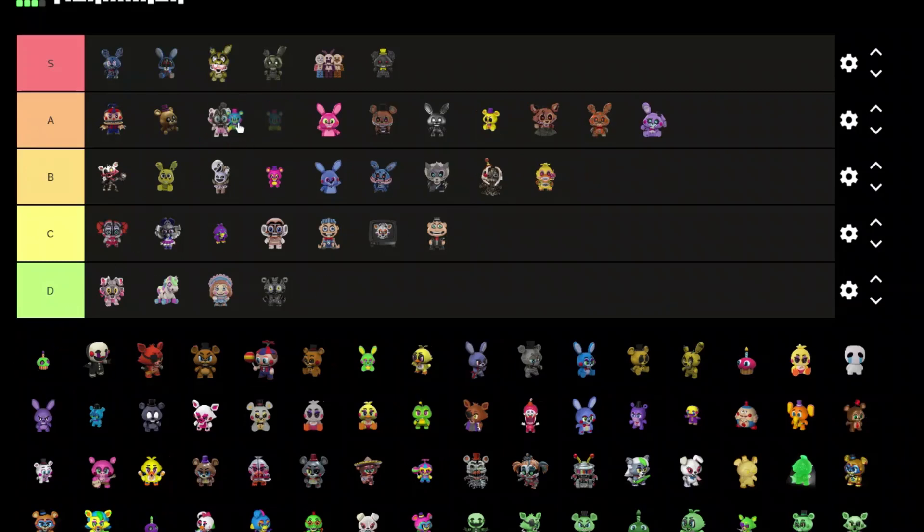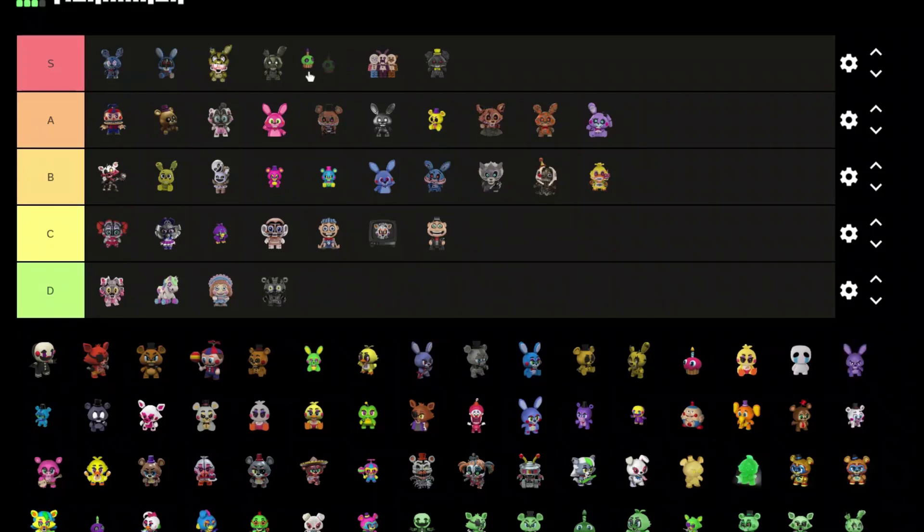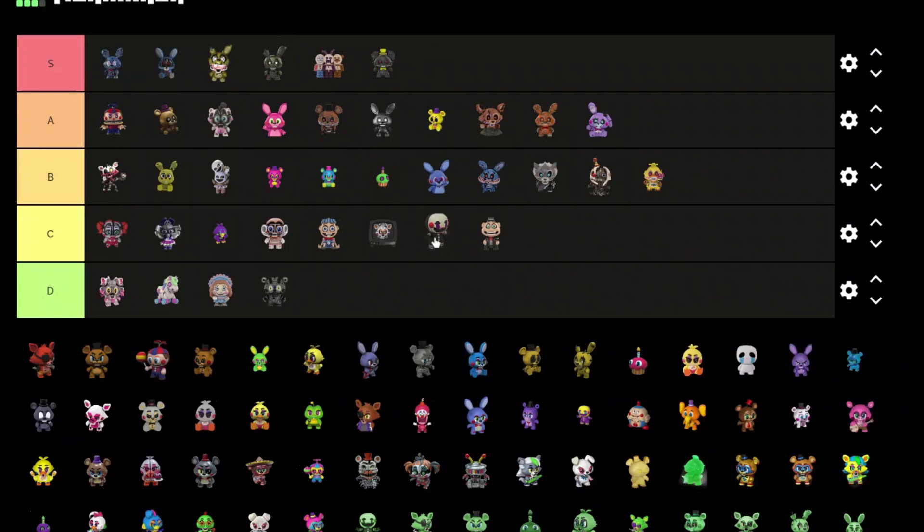I think this is either a spring colorway Freddy or Blacklight Freddy — I'm going to go spring colorway Freddy, and yeah it just looks like the pink one, so B tier as well. We got Blacklight Cupcake — B tier.